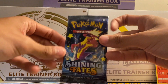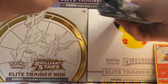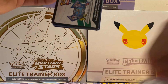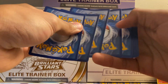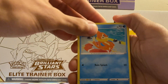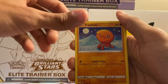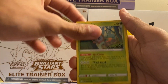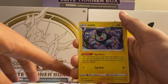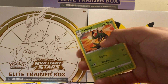Next pack here with Toxtricity. Four-and-two. Out this pack we got Floatzel, Sneasel, Koffing, Trapinch, Rowlet, Metal Energy, Team Yell Grunt, Floatzel, Luxio, Unfezant, Koffing, and a Yanmega non-holo rare.